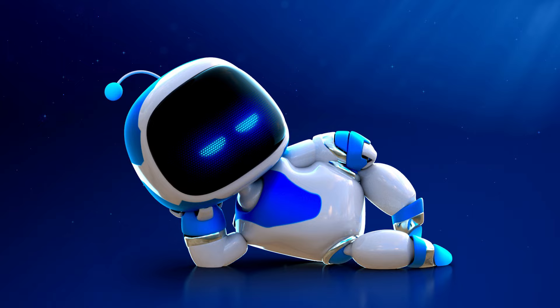Astro Bot's version 1.006 update is now available, and it gives players access to Let It Slide, a brand new speedrun level. This is the second speedrun level to be added to Astro Bot since the game's launch in September, and three more are scheduled to be released in the upcoming weeks.